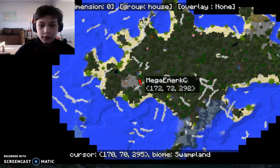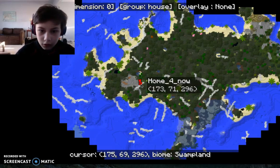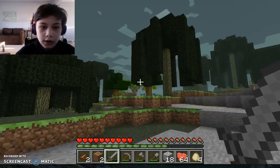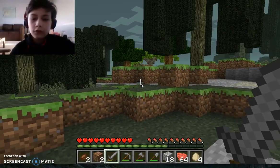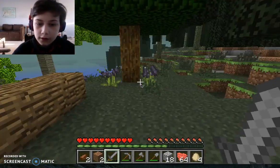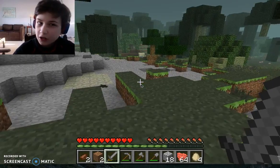I figured out how to get waypoints. I just go into M and I can see the waypoint — I've got one right here. I click M and there's a waypoint right here. Home for now. So yeah, that's where the waypoint is.